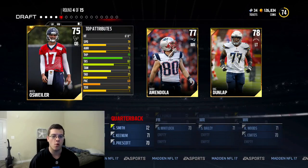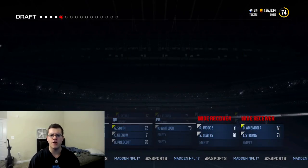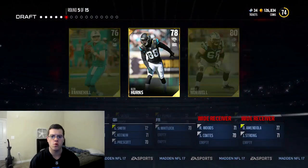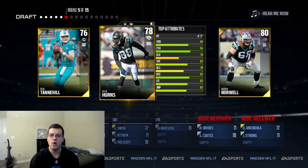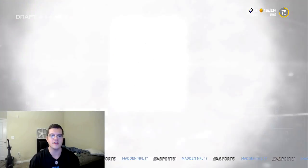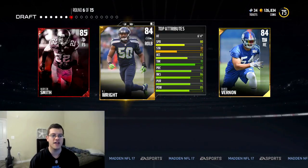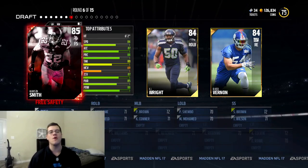We have another decision — take Danny Mandola at wide receiver or Brock Osweiler at quarterback. I'm gonna take Danny Mandola, let's get ourselves another target. I'm pretty sure we can get ourselves a better quarterback later in the draft. And see what I'm talking about — we do get Tannahill, Alan Hurns, and Andrew Norwell. We took Andrew Norwell, so hey, we got ourselves a nice left guard.